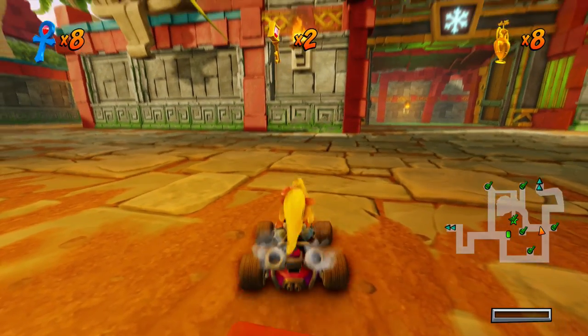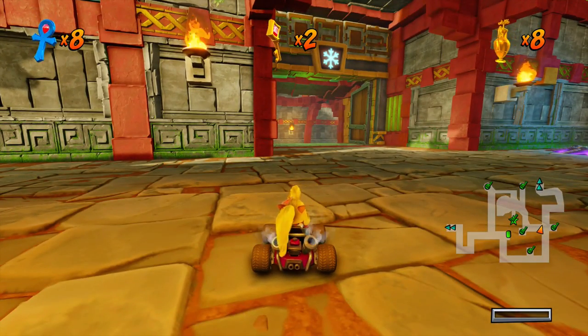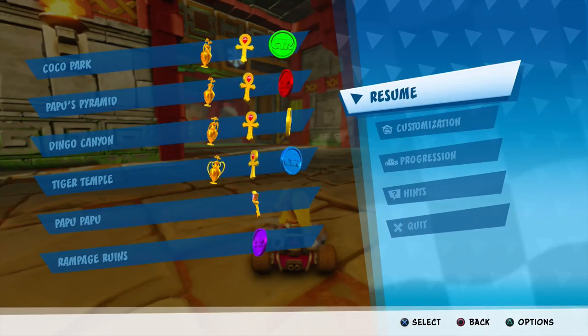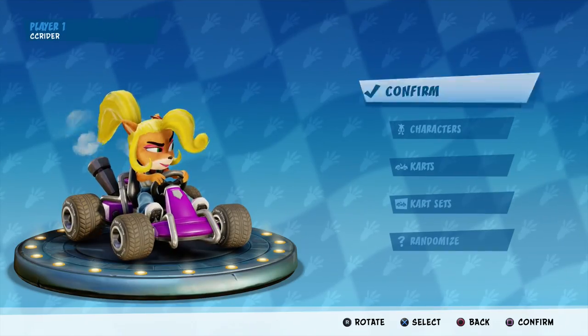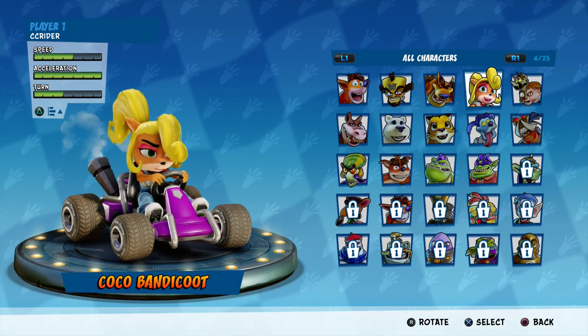Hello ZebraHerd, welcome back to Crash Team Racing Nitro Fueled. Today we are moving on to the third area in story mode, which should be Glacier Park. Before we do, let's take a look at a new character. Last episode we played as Coco, and this time I wanted to play as somebody else — I'm thinking we could play a little bit of Pura.